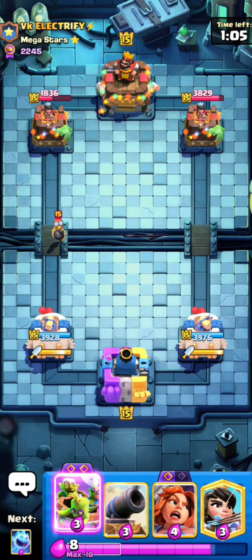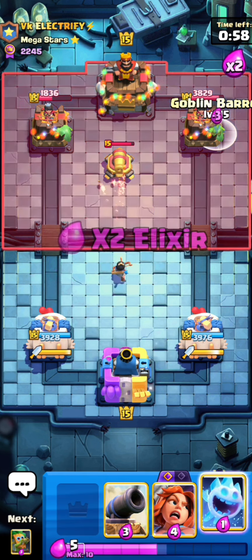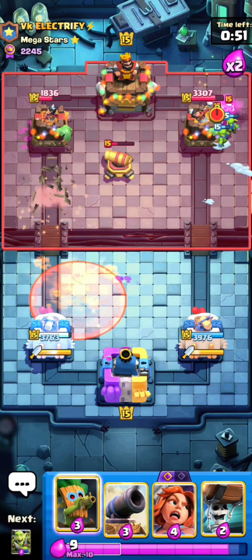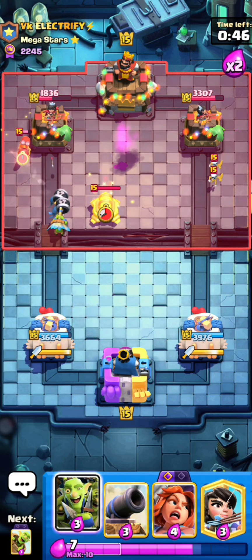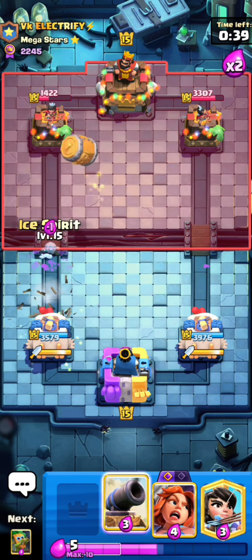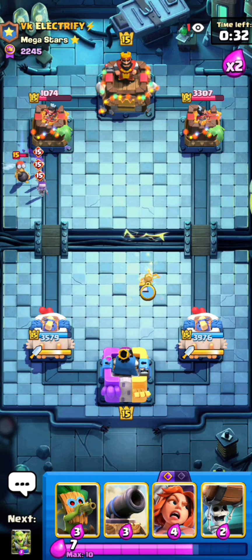I'm gonna try to force out the ability early right here. Very good Goblin Gang right there, the Stein is completely dead. I could just go Princess the Bridge again. I like waited a little bit because it was a little obvious — if I'm at 10 Elixir I'll play the Princess instantly, but when it's obvious I might as well wait until I hit 7 or 8 and see if he predicts it.